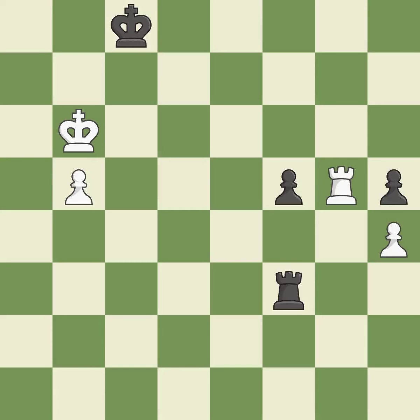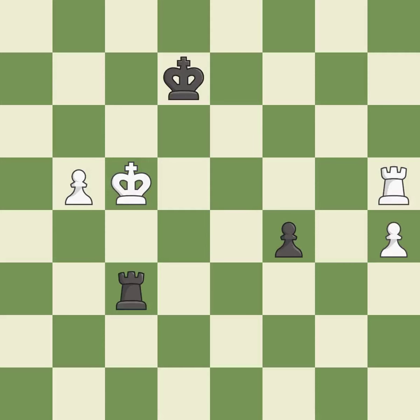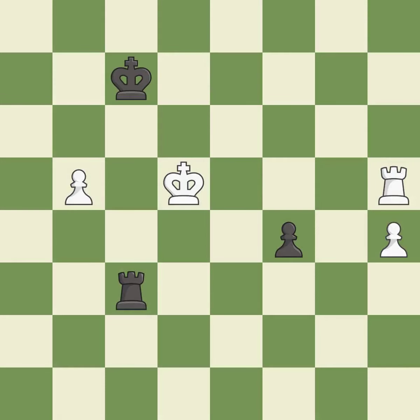This misses an opportunity to threaten winning a pawn — it is an inaccuracy. That's not a mistake, but it's not the best move either. That was a free pawn — it is best. This pushes a passed pawn. This is the only good move — a great move. This threatens to push a passed pawn towards promotion — it is an inaccuracy. This stops the opponent from being able to push a passed pawn towards promotion. This steps away from the checking rook — it is best. This threatens to use a rook to counter a passed pawn. This permits the opponent to use a rook to counter a passed pawn — it is a mistake.